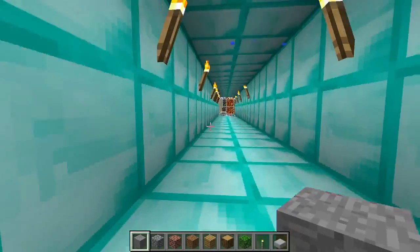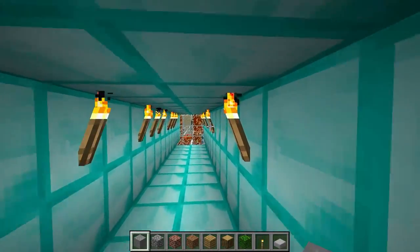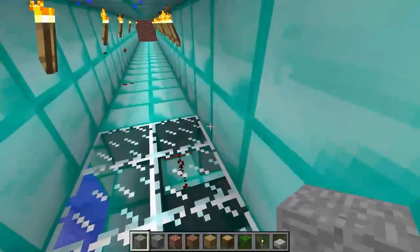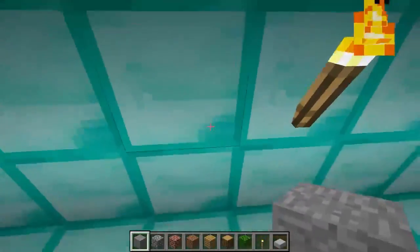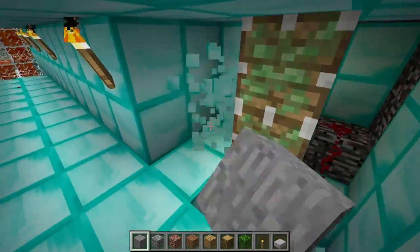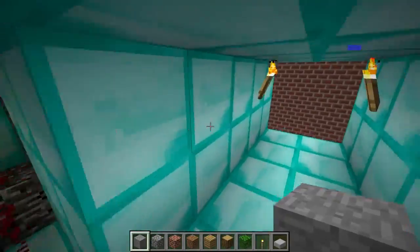I'll first talk about all the minor components and show you how each of them work. Starting from here, and anything I miss — there's a lot in the control panel I'll show you later. The first line of defense is a pistonized door right here. As you can see, it's connected to the control room and can be used to block off the entrance.